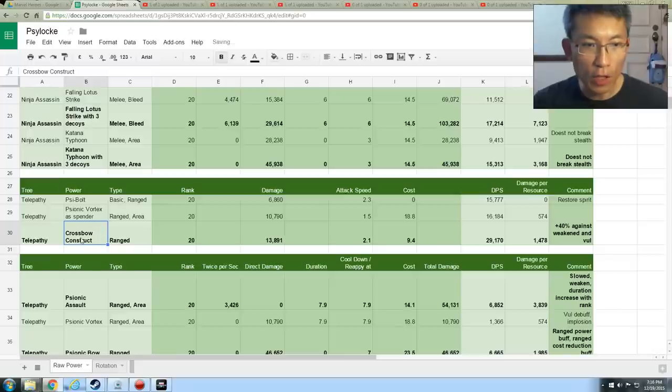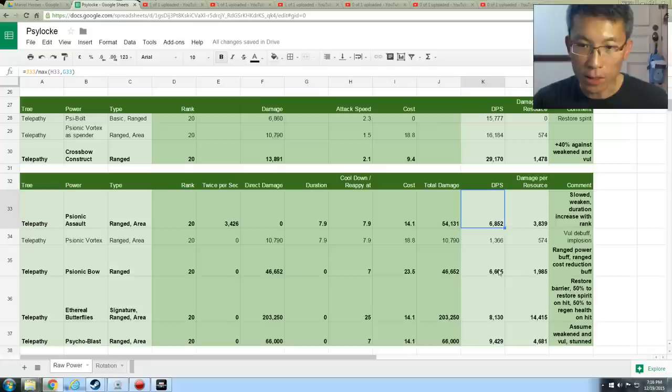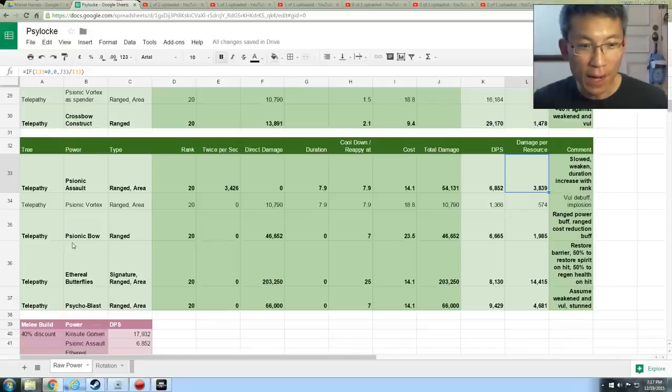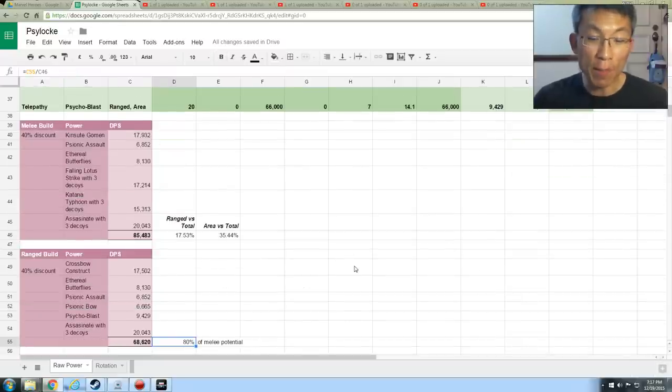Back to the ranged field numbers — Cosmic Crossbow Construct is probably the main spender you'll be using; it's the only viable ranged option. The basic attack deals double the basic, but I would never use a basic power in this game unless the hero is designed for it like X-23, Wolverine, or Luke Cage. Psionic Assault is low DPS, Vortex is even lower at around 1,300 — a number you'd laugh at in theory-crafting for newer heroes like Blade. Psionic Bow keeps bugging and doesn't do a lot of damage either. All the ranged layers are not that fantastic — that's why ranged is only 80% of Melee potential.